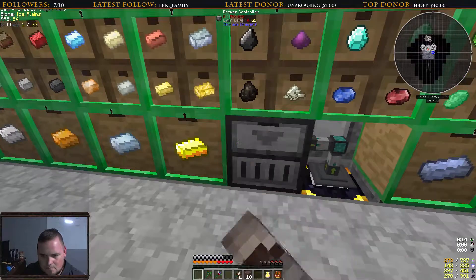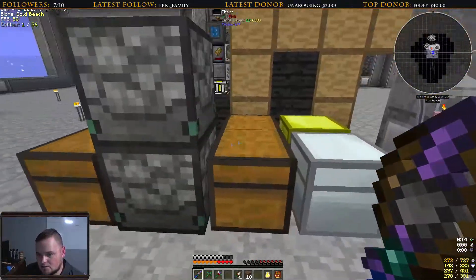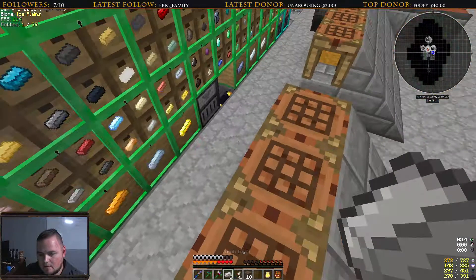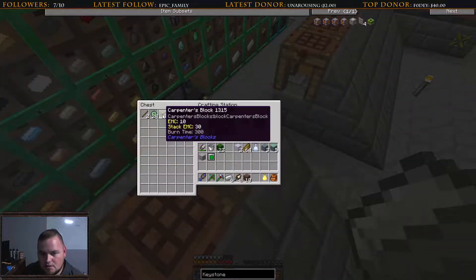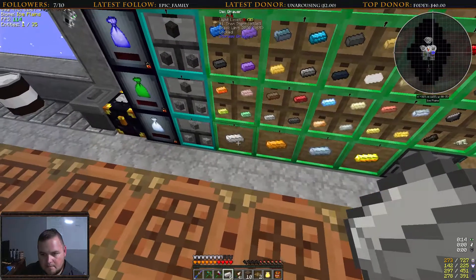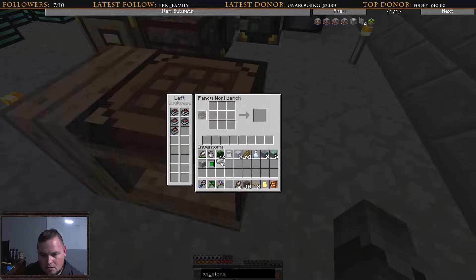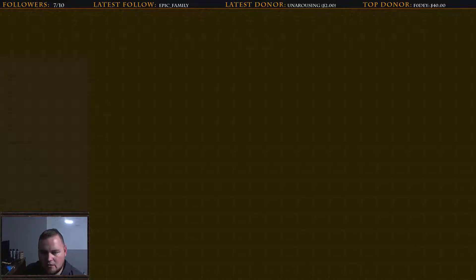Toss out anything I can real quick that I don't need. Do I want to make a crossbow? I do want to make a crossbow, but I don't know that I want to take the time right this moment. Instead, let's head back to Erebus right now, because that's what this is supposed to be about — the adventure in Erebus.